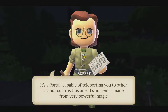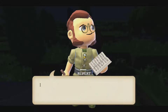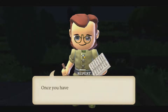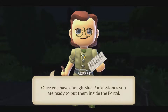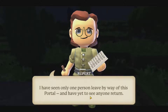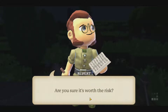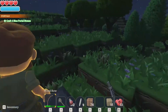It's a portal capable of teleporting you to other islands. It's ancient, made from very powerful magic - it needs blue portal stones to activate it. You can make them if you find enough blue portal stone shards. I have seen only one person leave by way of this portal and have not yet seen them return. Are you sure it's worth the risk? Well, if it wasn't, I wouldn't be playing a game.